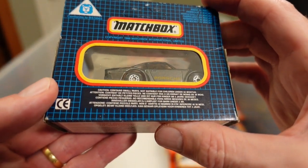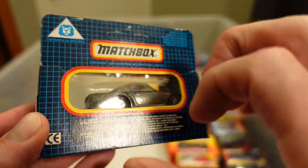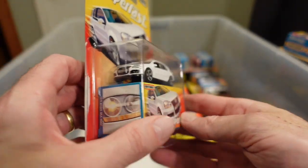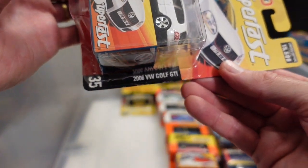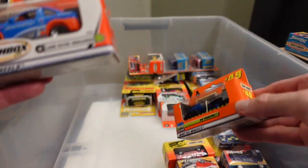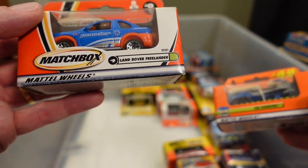We'll figure it out off camera — there we are, 1989 so a 1990 release. Sorry about the glare — that's very mint. Box working golf — 2006 VW Golf GTI to be exact, in white. I'm just waiting for the cars to tumble down from the studio table, but we'll push on — Land Rover Freelander and an air transport, just another color there.